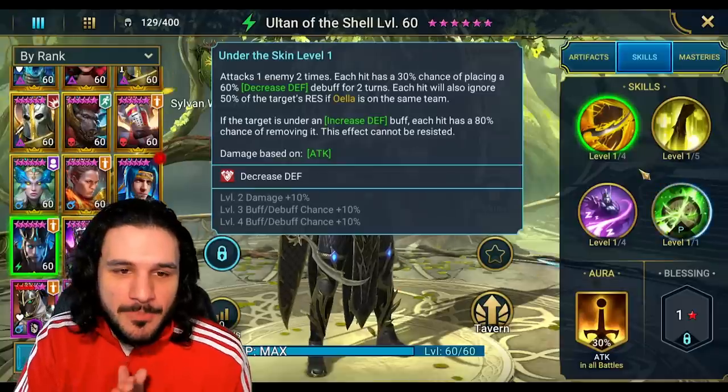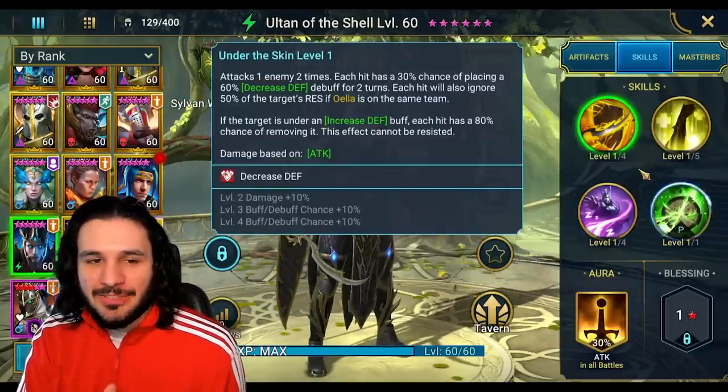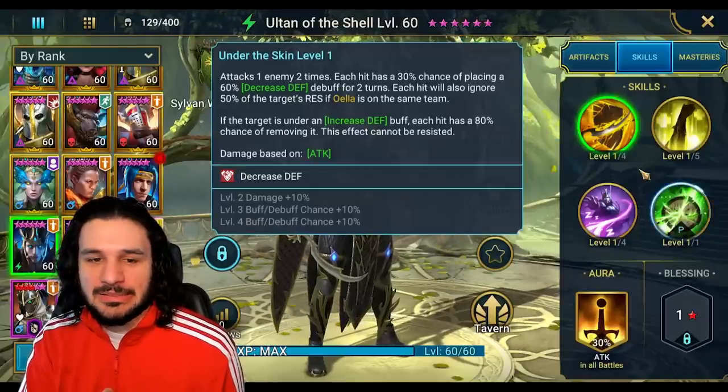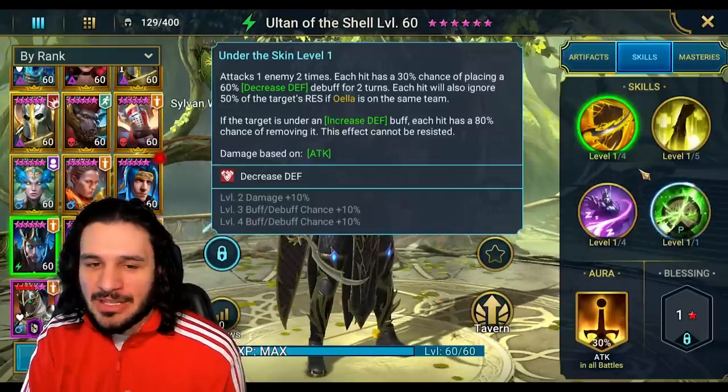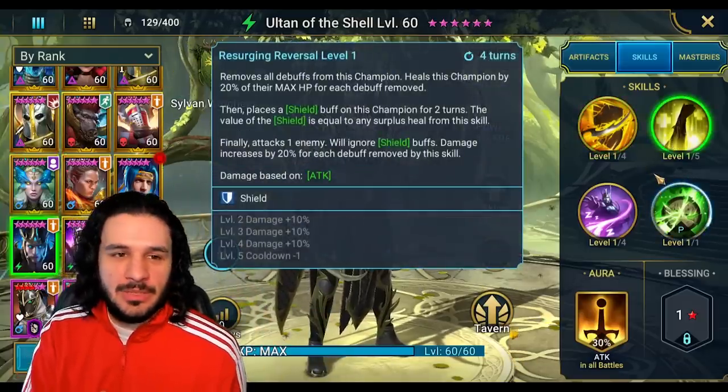That partner bonus — ignoring the target's resistance by 50% — I don't think is that good. That's essentially an increased accuracy buff you can already have on a team with a champion that does a lot more. If you have a champion whose effects cannot be resisted, it's counterintuitive to also require accuracy. So far, I'm not that impressed.